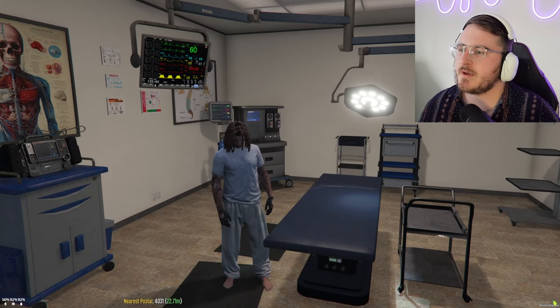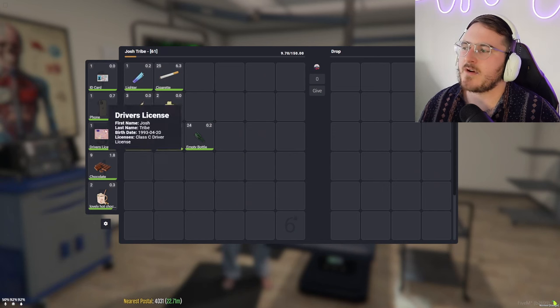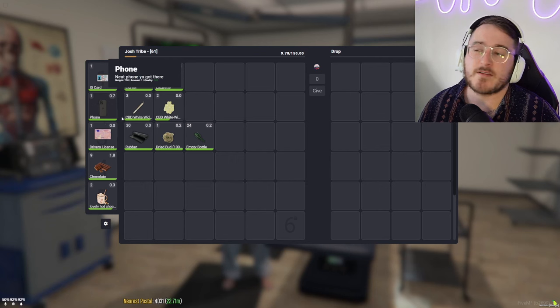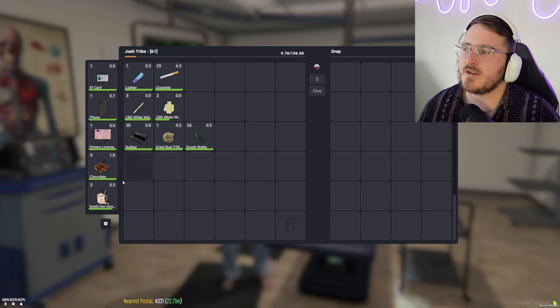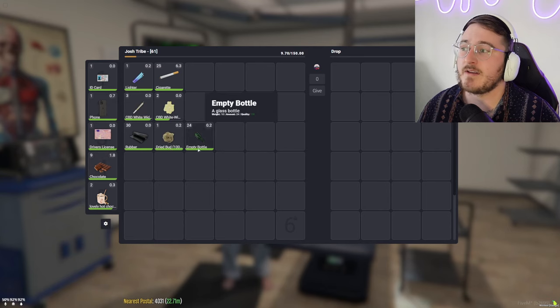Next up, let's talk about keybinds. Tab is going to be your most important keybind — this opens up your backpack. You have your hotkey slots here, so anything you put between slots one and five will correspond with one through five on your keyboard. You're going to use stuff like weapons, band-aids — things you need to pull out in an instant.